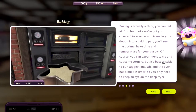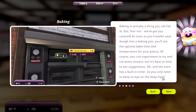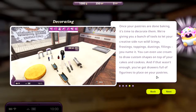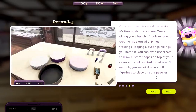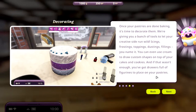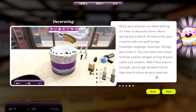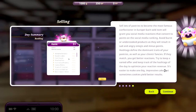Of course you can experiment to try and cut some corners, but it's best to stick to the suggestions. The oven has a built-in timer so you only need to keep an eye on the deep fryer. Once our pastries are done baking, it's time to decorate them — we're giving you a bunch of tools to let your creative side run wild. Icing, frosting, toppings, dusting, fillings — you name it. You can even use icing to draw custom shapes on top of your cakes and cookies, and there are drawers full of figurines to place on your pastries. Sell lots of pastries to become the most famous confectioner in Europe.